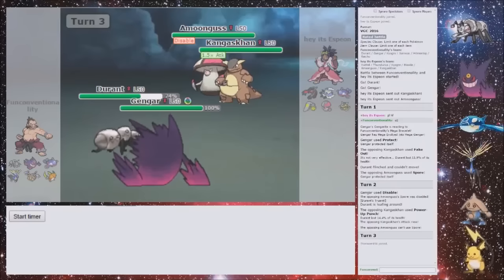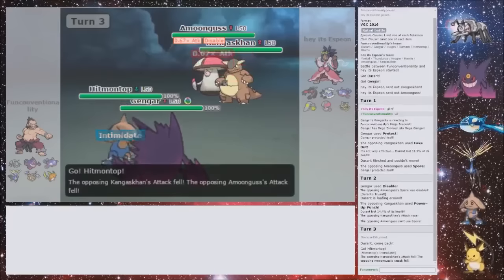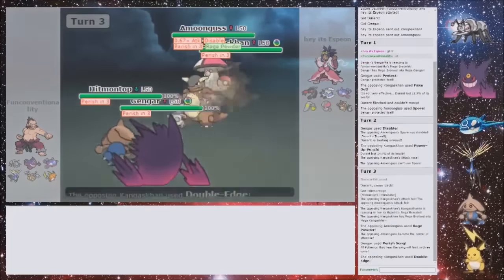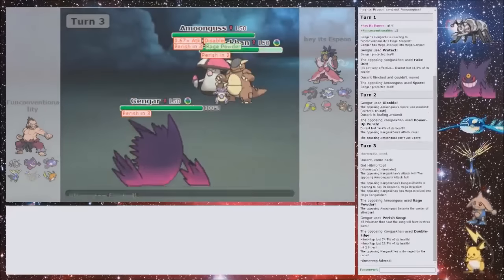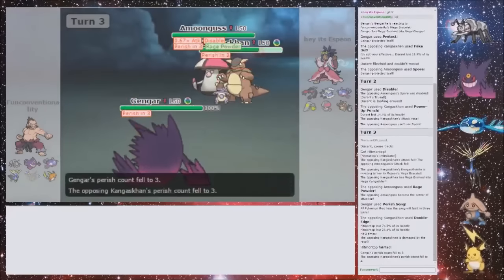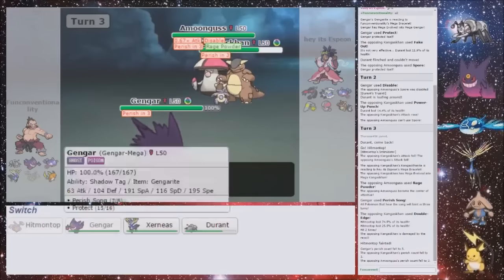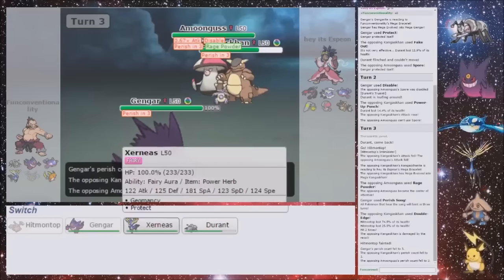But I can get my Perish Song up this turn. But then he'll just Rage Powder, Fake Out, and disable. He's going to Mega Evolve this turn — so that's really nice. Okay, that's not so nice — I thought I got Eject Buttoned on the first hit. I thought that's how it worked. That's annoying. But he will be — did I get the Entrainment up at all? I didn't, did I? But now I can go into my Xerneas and get a Geomancy.